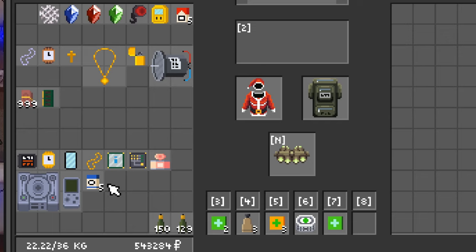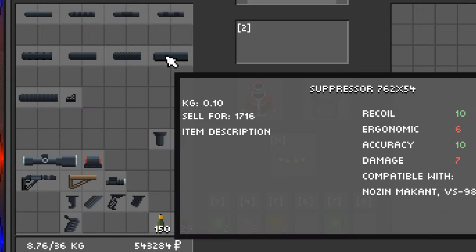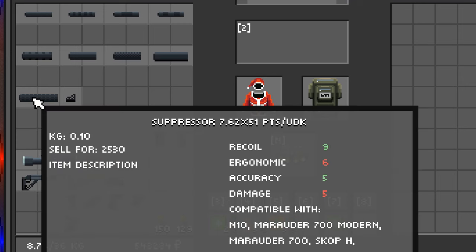Now we can move on to gun attachments and how much they are worth. The attachments at the top row are suppressors, but the suppressors at the very top are pistol suppressors — those ones are not worth picking up. Anything with an assault rifle caliber, something that's not a pistol, those suppressors will be worth a lot more and will be worth picking up.